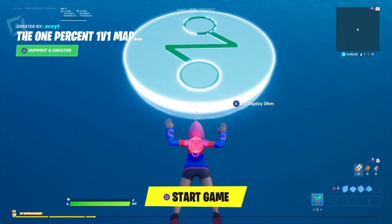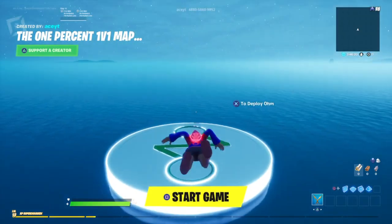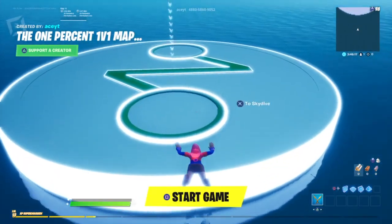Just hit triangle and hit accept and you'll be done. After that, get everyone that you know into this map and once they're all in here you can start the game.